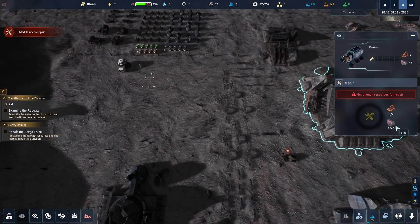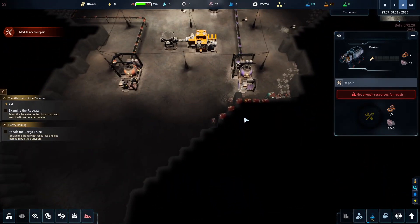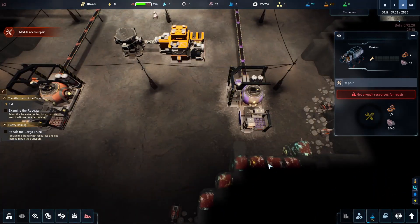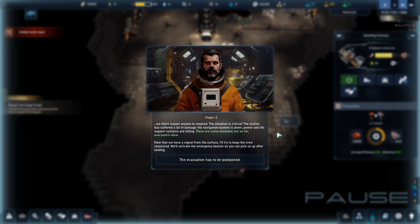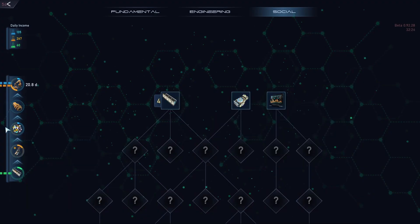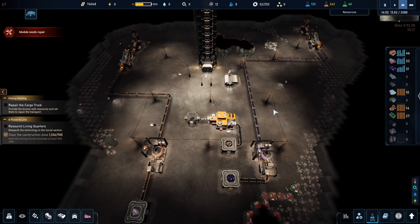Once you've got the resources, it's time to build. The construction aspect of The Crust is incredibly detailed. You'll be developing everything from residential quarters for your colonists to research facilities that push the boundaries of human knowledge. Each building needs careful planning to ensure a stable supply of oxygen and electricity — two things your colonists can't live without.